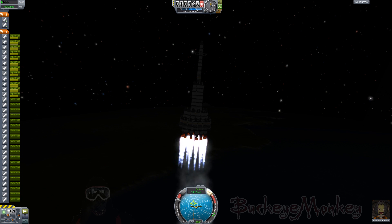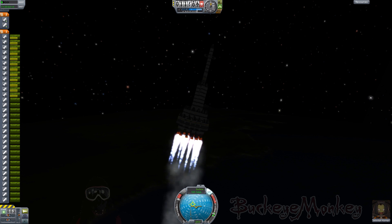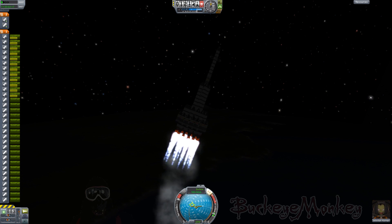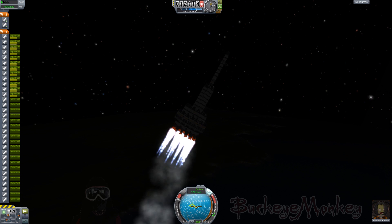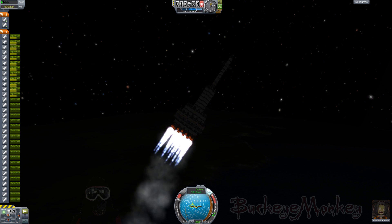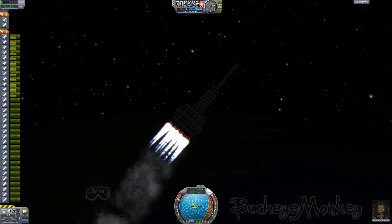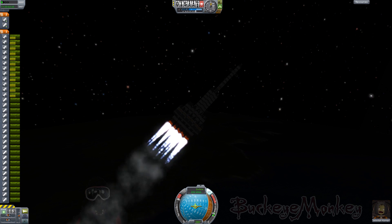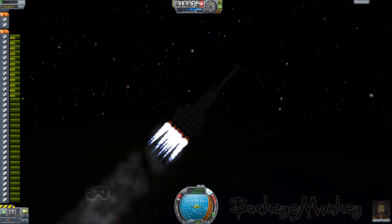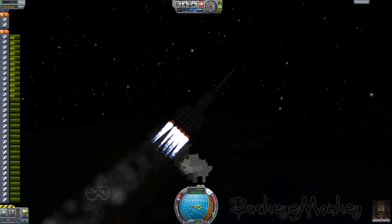And now that we're done with our booster stages, the ship is more controllable, and I'm trying to ever so gently nudge her over into something resembling a gravity turn, so I can start getting that sideways velocity that is so important with getting into orbit. One of the things that Kerbal Space Program kind of teaches you about space flight is that it's not so much about going up — obviously you have to go up to get out of the atmosphere — but achieving orbit is really more about going sideways really, really fast.